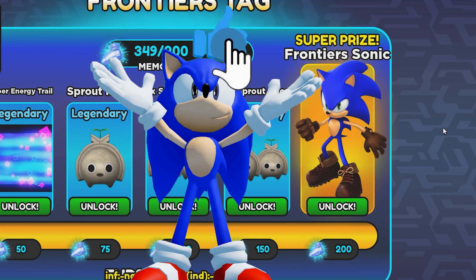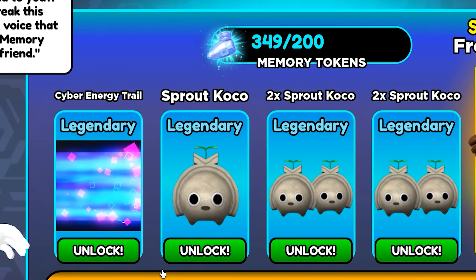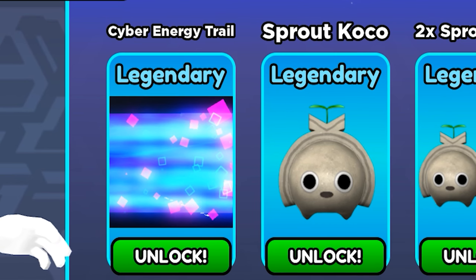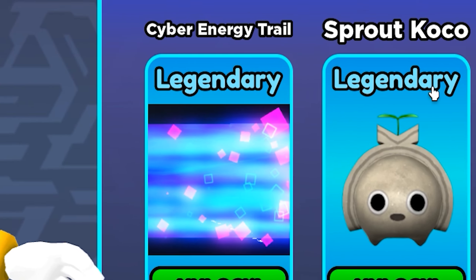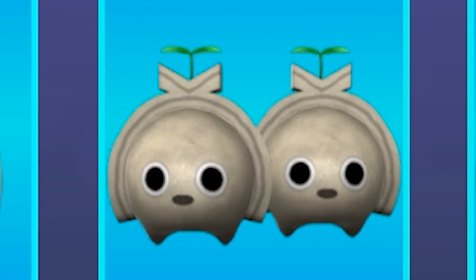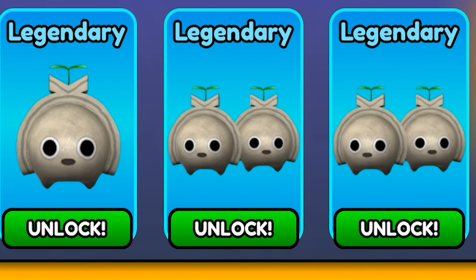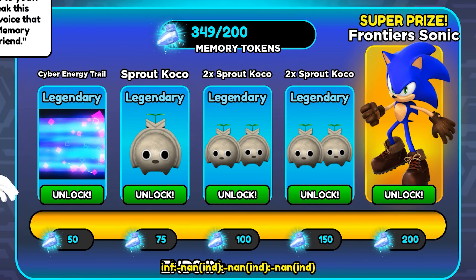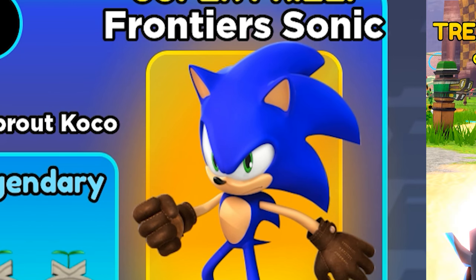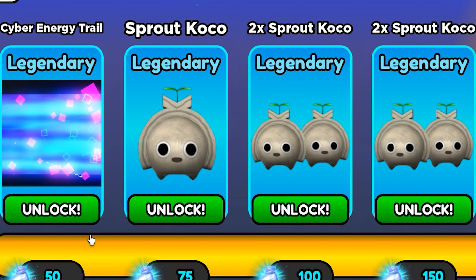Now you've got to like this video because of my Amy voice, all right? Hey Marv, what are the rewards? You bet, Dex. There's a lot of good prizes today. For 50 memory tokens, you can get this legendary cyber energy trail. For 75 tokens, get your very own Sprout Coco. For 100, get two more Sprout Coco. For 150, get two more Sprout Coco. For 200 memory tokens, get a super prize from Tears Sonic. That's a lot of good stuff.